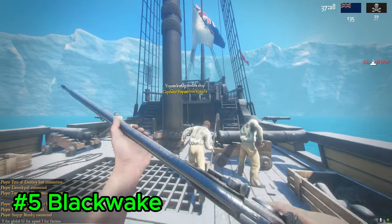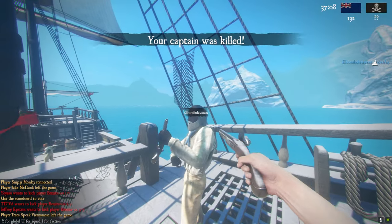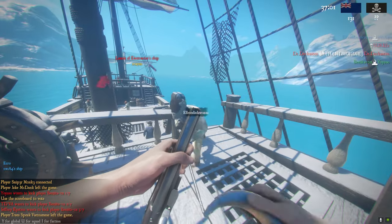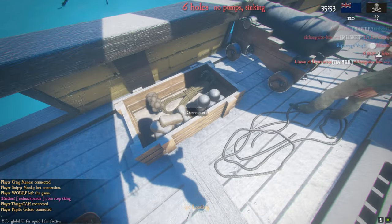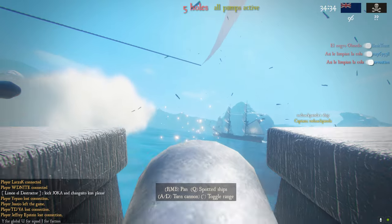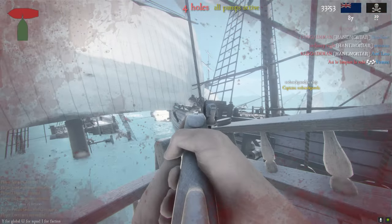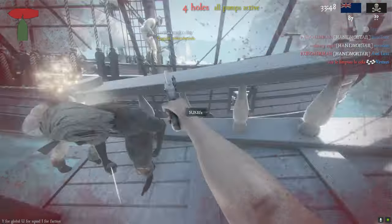The last game is Blackwake. Blackwake is a game that lets you experience the thrill of naval combat in the age of pirates. You can join a crew of up to 13 players, and work together to fire cannons, sink enemy ships, or board them with firearms and steel. You can also captain your own vessel and issue orders to your crew, or just follow the commands of your leader and enjoy the chaos. The game offers three different modes: Team Deathmatch, Siege, and Capture the Booty. Each mode has its own objectives and challenges, and requires different strategies and tactics. You can also customize your character and ship by leveling up your rank and unlocking new items and skins.